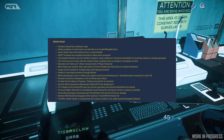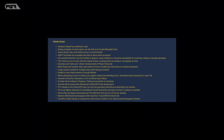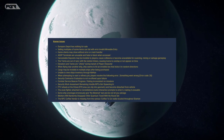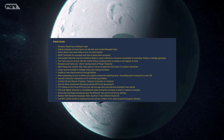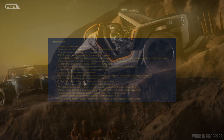Some of these are the same known issues from the 3.18.1 patch which is currently live. Some new ones I haven't noticed: cargo may be invisible in multiple ships after being purchased, unable to view ship inventory through knickknacks, and the NPC coffee vendor is missing from various Coffee to Go stall locations throughout Stanton.